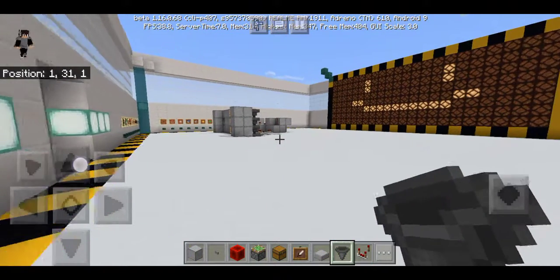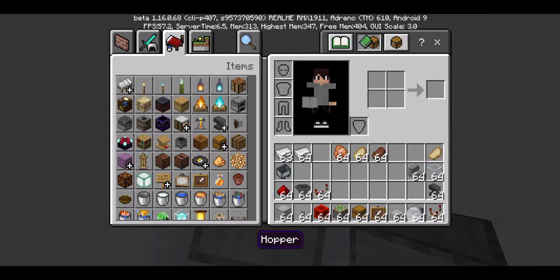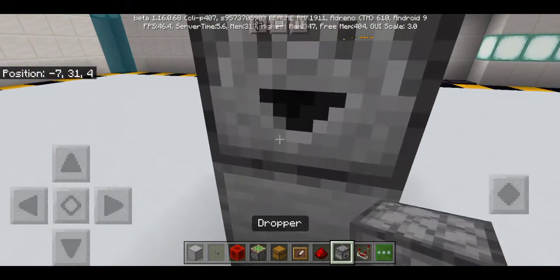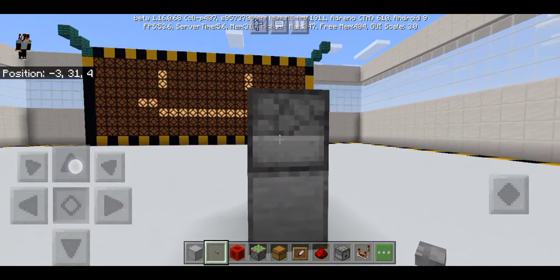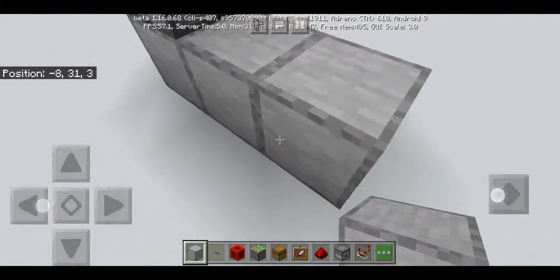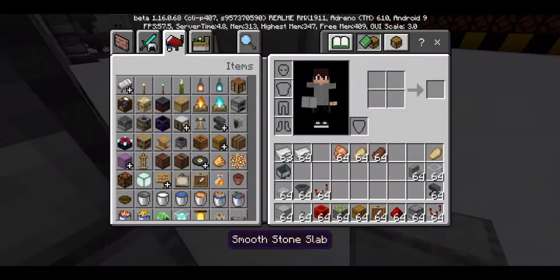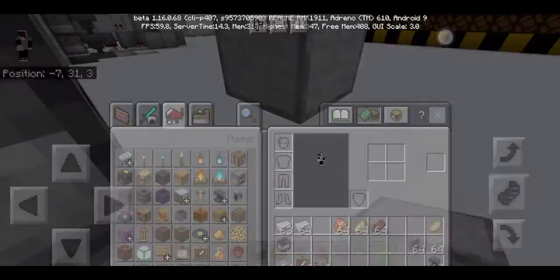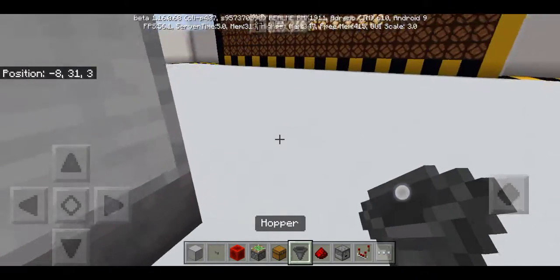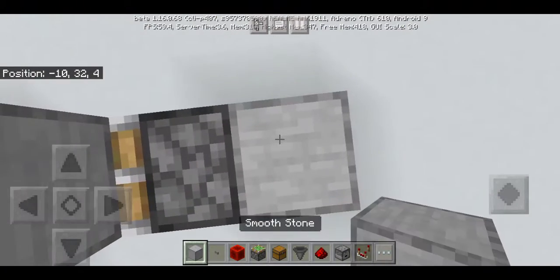A redstone repeater. First thing you need to do is place a block down there and get yourself a redstone repeater — that and that, and of course the button down here. Then put two temporary blocks, put a block right there, put a hopper down there, and after that put a hopper facing down — and a temporary block.